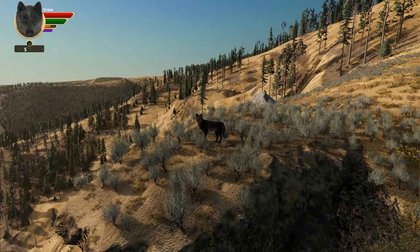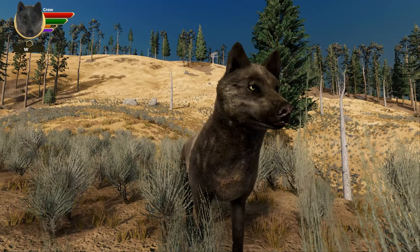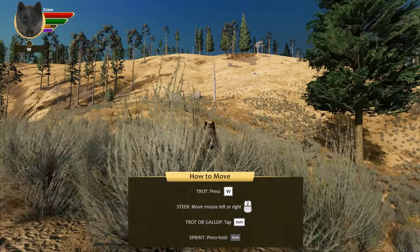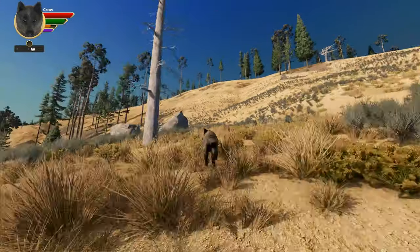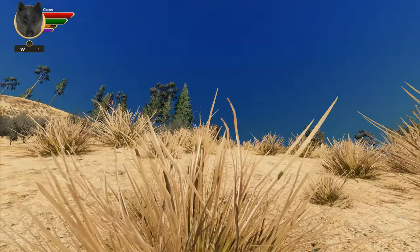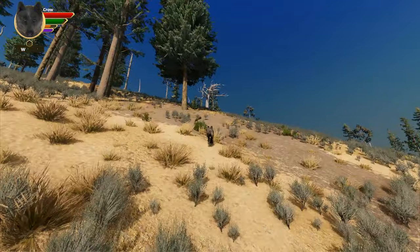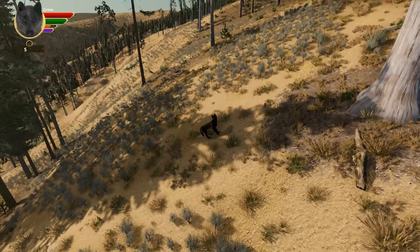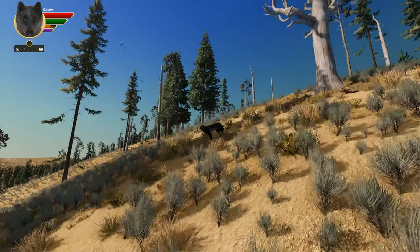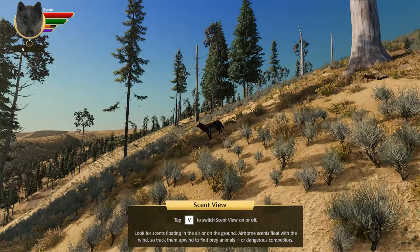Oh, this is so cool! Look at him! This is the best — we can trot, gallop, or sprint. Getting used to the controls is taking me just a second. Oh look at that dead tree! You guys, this is so pretty — look at how beautiful the landscape is! Look at the grass, the birds flying around! I am so in love with the life of our new wolf pack. And speaking of sniffing things, there was a little pop-up about using scent view.